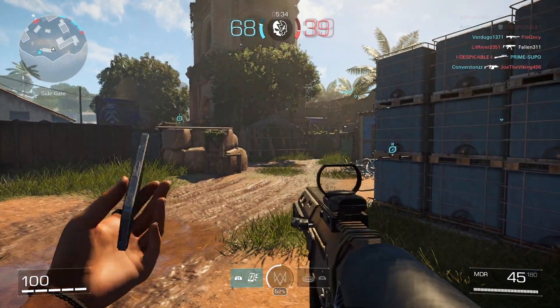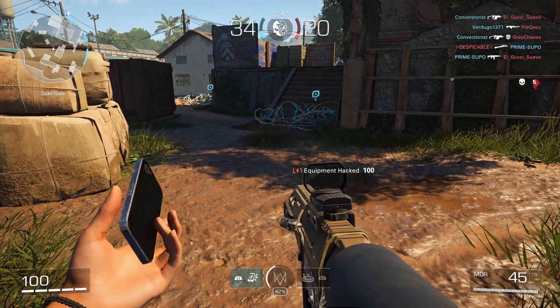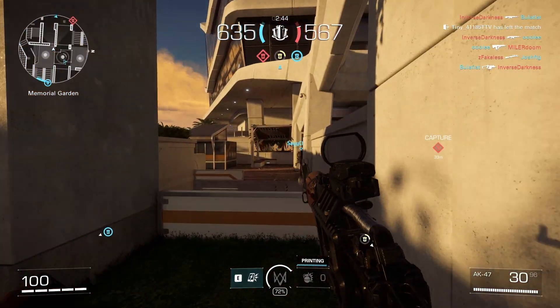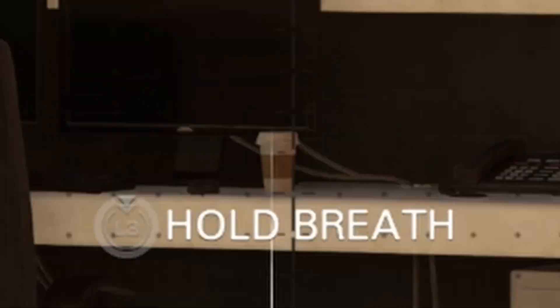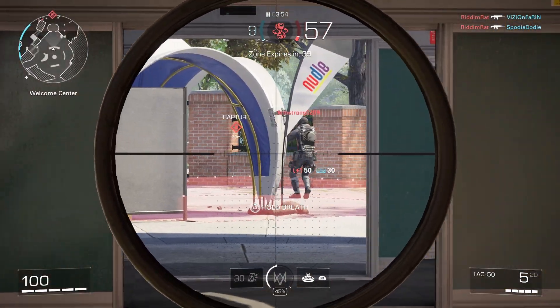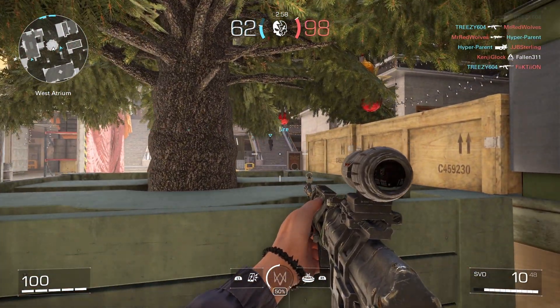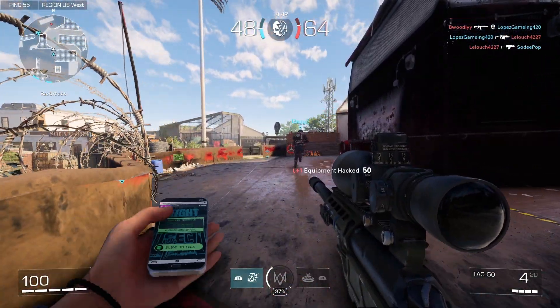You can also hack multiple devices at once, as long as they are all in your field of view at the same time. The range is pretty much infinite as long as you can see what you're trying to hack. Keep a close eye out for the white line that shows up when you're looking at something that can be hacked — it's very generous with how close you're aiming to the object. You might not even know something is there, but the line will tip you off. It can save your life if it helps you notice a proximity mine.